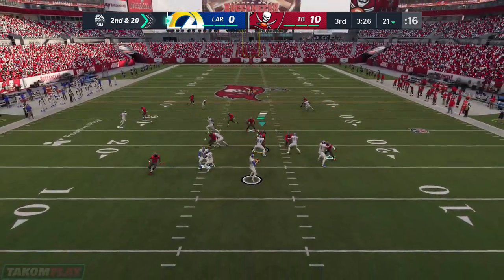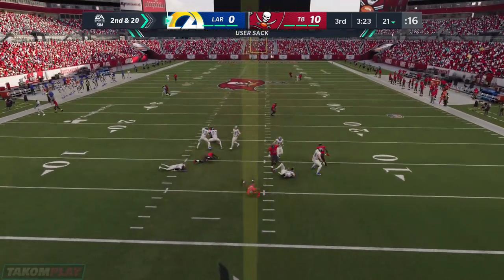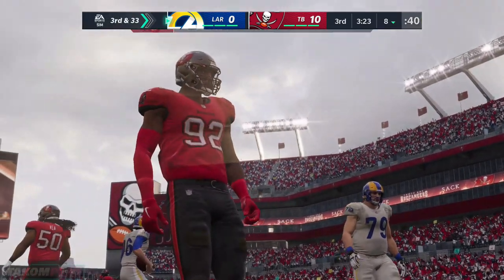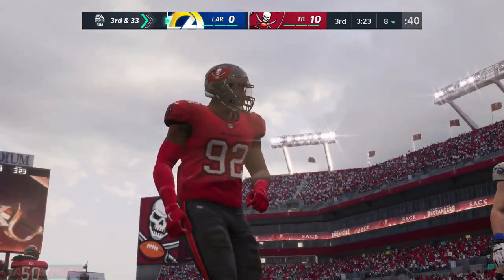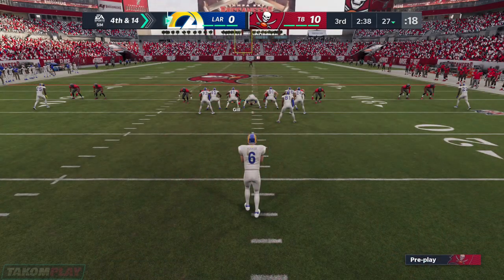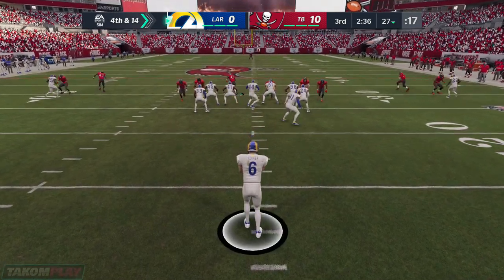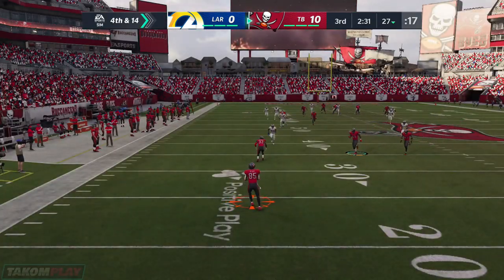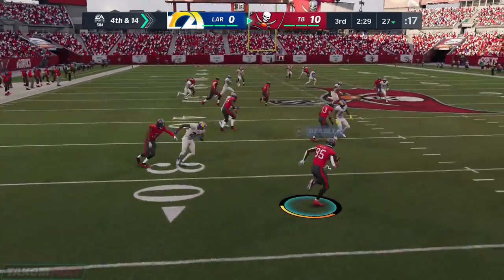Another try after the first down sack — Goff in trouble here, and down he goes, back at the eight-yard line. William Golston — he's the one that drops him this go-around. You and I working together, have we ever heard a coach say he just doesn't have that play on his call sheet? That's really what we had here — that was a big hole they were trying to get out of.